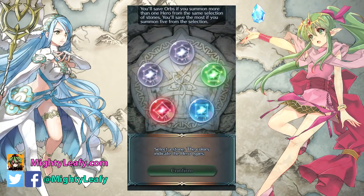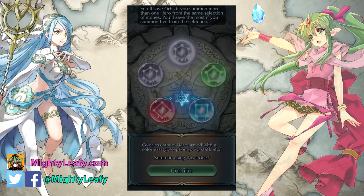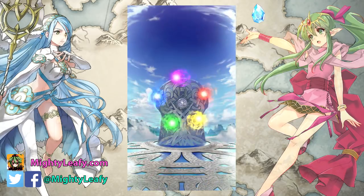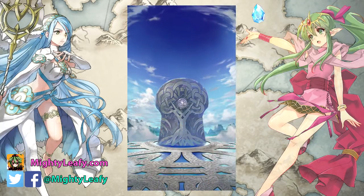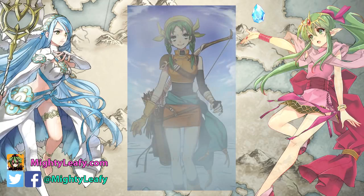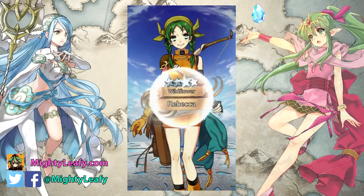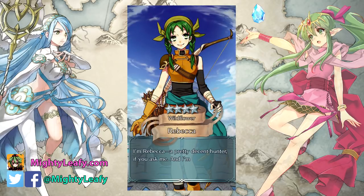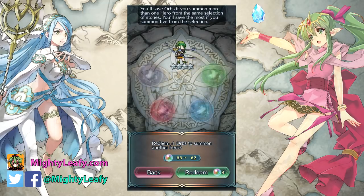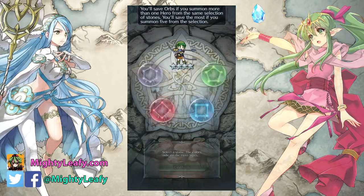Alright, I'm going to be sniping the colorless. Let's go — not first round because I've already done my free summon. Oh, I remember what I got. Rebecca. Come on, man. Archer, female, but not the one I wanted.